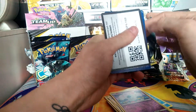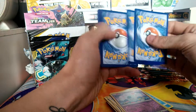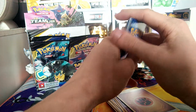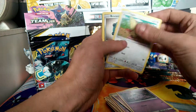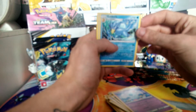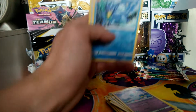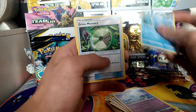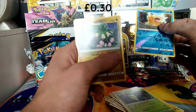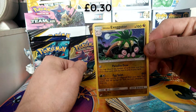I think I was right in what I said in part one — we left quite a few good packs. We have a fighting energy. Now we have a Grimer, a Pidgey, a Bronzor, a Poochyena, a Nidoran, a Golduck, a Grass Memory, a Kakuna, a Reverse Psyduck, and an Alolan Exeggutor. Very nice — regular rare but it's really cool artwork, so I'm happy with that one.